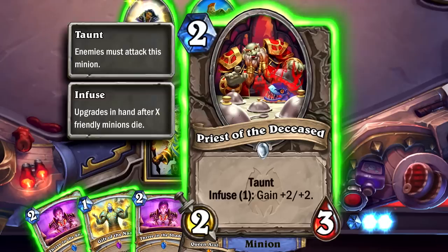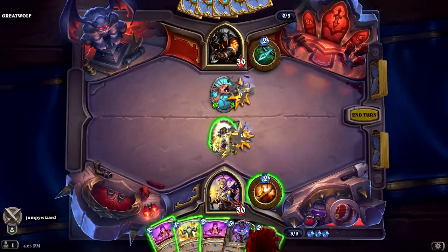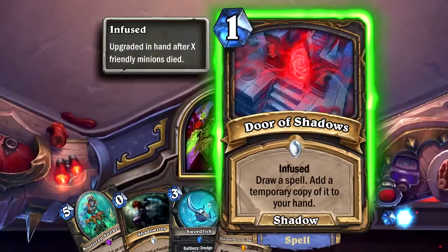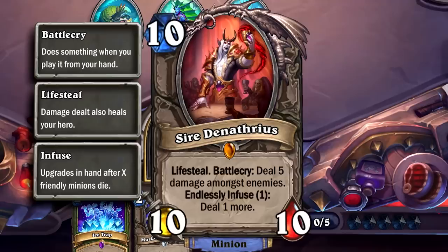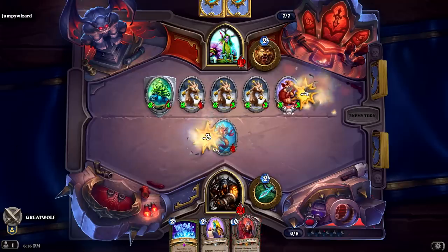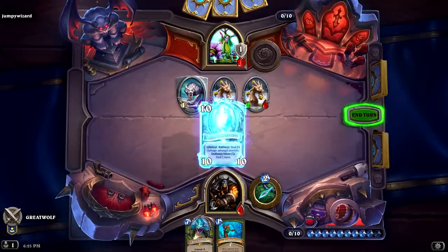Infuse is really wonderful for two reasons. First, it tells a story — these cards will upgrade in your hand after a certain number of friendly minions die on your board, because they're soaking up the anima of their fallen brethren. They're going to power up, transform into upgraded versions of themselves, and get a new art piece showing how the anima is affecting the cards in your hand. The second reason is it incentivizes the gameplay we want: board-based, minion-centric combat. Infuse incentivizes you to go wide on board and play lots of minions, making your future turns much more powerful.